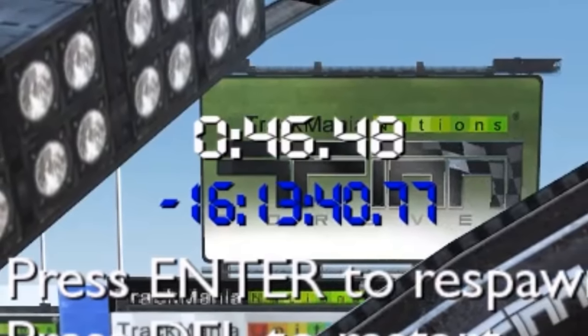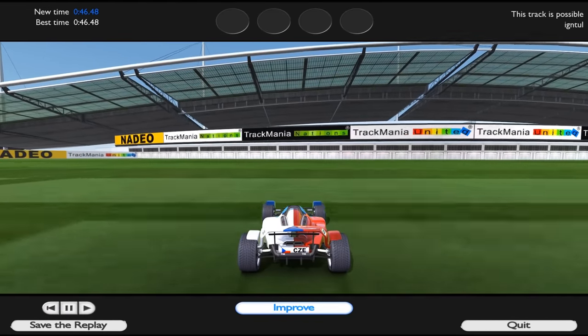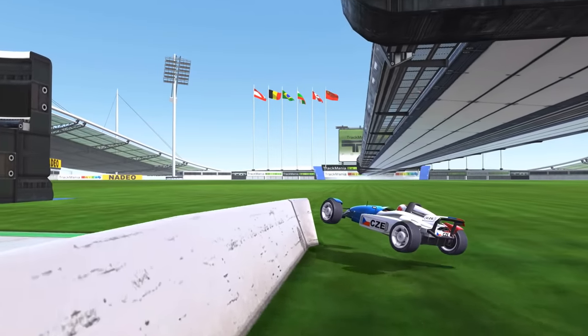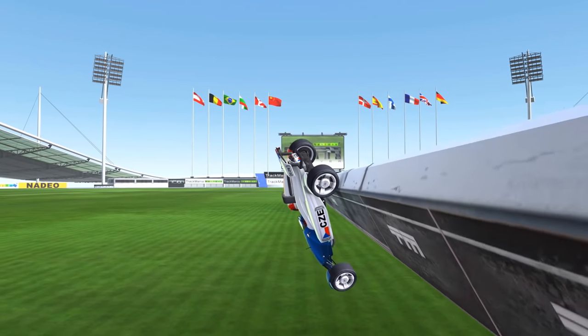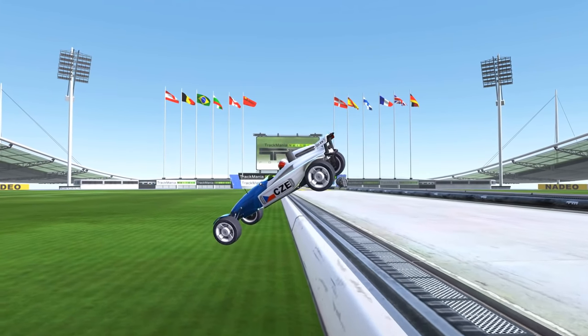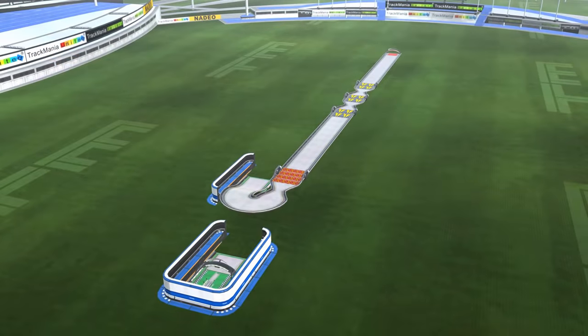But in the summer of 2013, that all changed when Tartugo uploaded a run to the leaderboard, setting a time of 46.48, beating the world record on the track by 15 hours and 41 minutes, easily making it the biggest shortcut in the game. Tartugo had performed a gravity-defying bounce, majestically soaring like a high jumper perfectly over the bar, making it up on the road and skipping the engine off block.